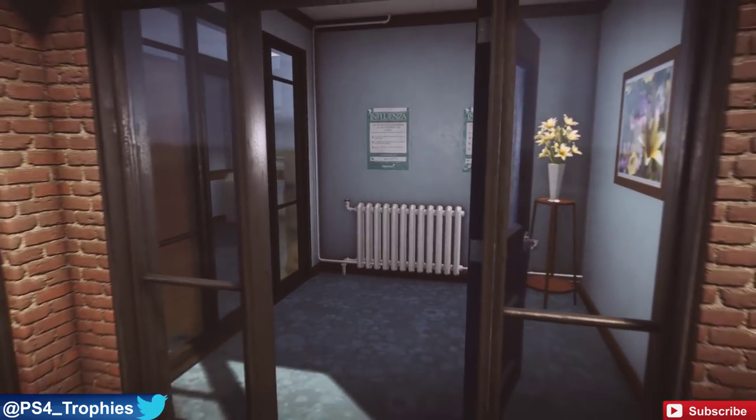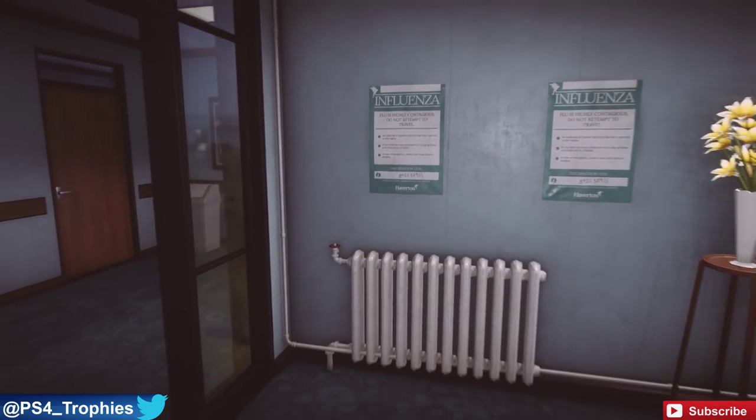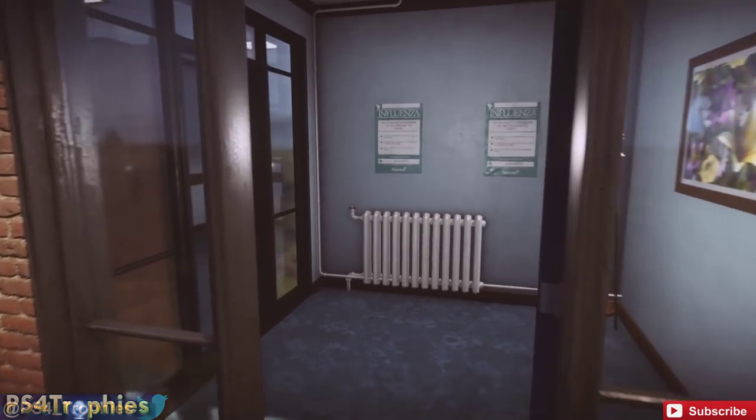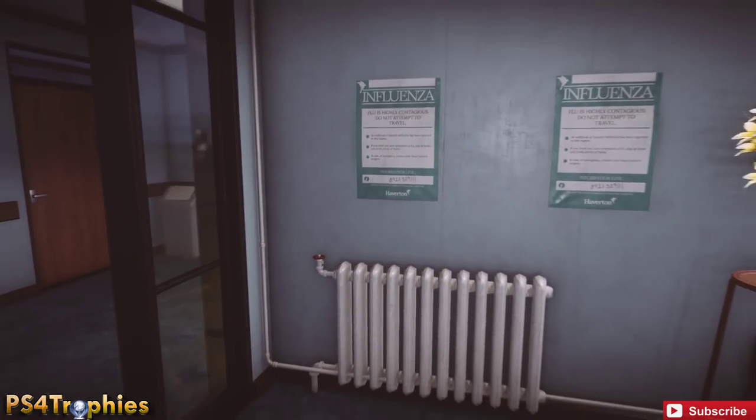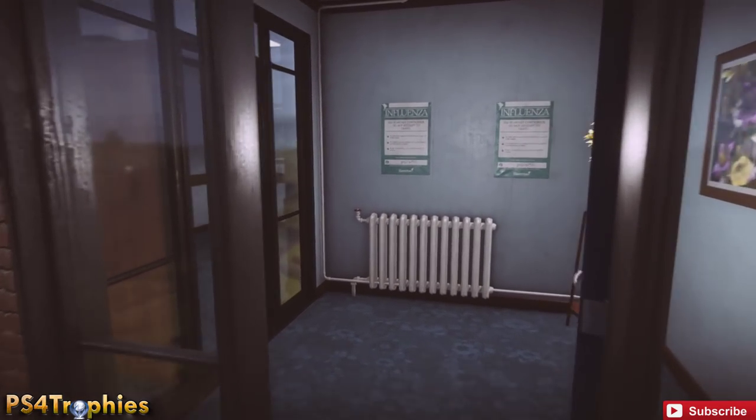All you need to do is go in and exit this building ten times. If you go into the back around the corner, you'll initiate a memory sequence — if that's what you want to call it. Just do this ten times and you will pop the trophy.